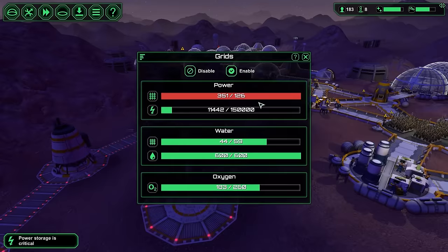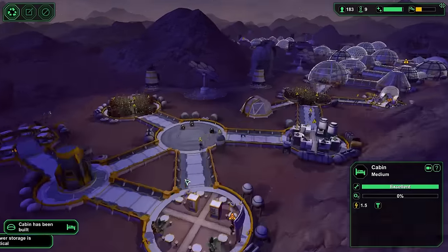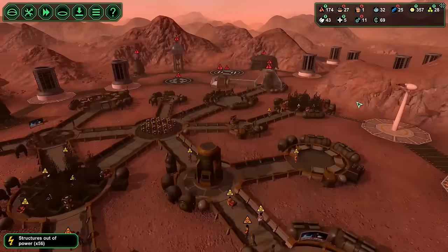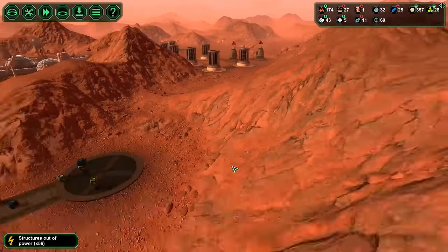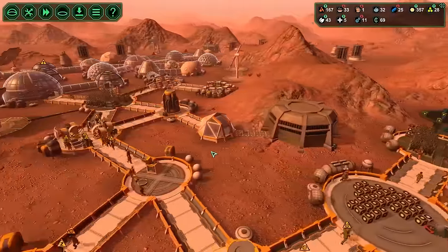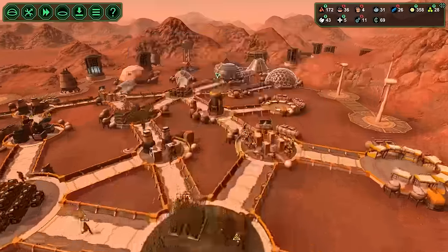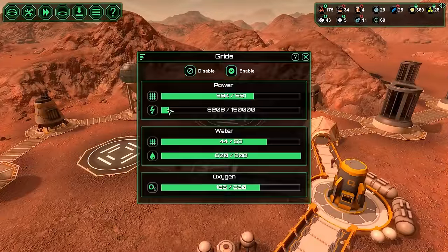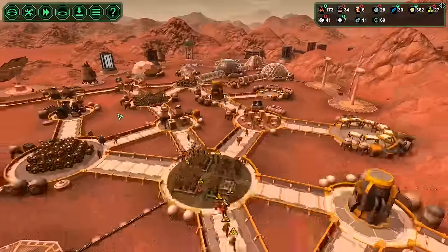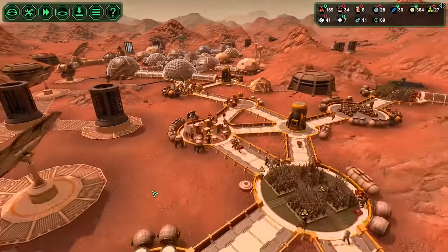Power storage is critical. So having those on, we probably would have powered out already, which would have been possibly deadly — to the challenge, not necessarily to my base. I probably would have made it without the power, but the challenge would have been a billion times harder. Also, they're doing that thing where they spread metal around again — that's pretty annoying. I'm going to keep those off for right now. Oh hey, we're in decent status — I'm going to turn those back on. We're hovering on the edge of it, and it may just be base layout too. I think I have all the morale buildings they need but the base layout is really hurting me.